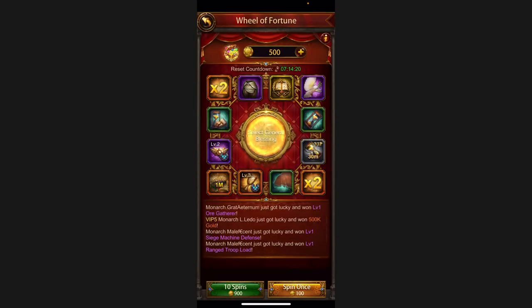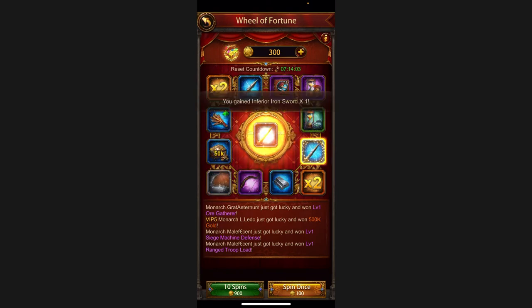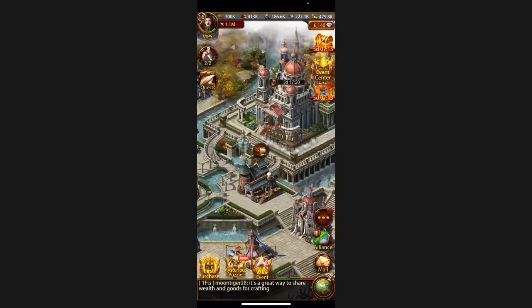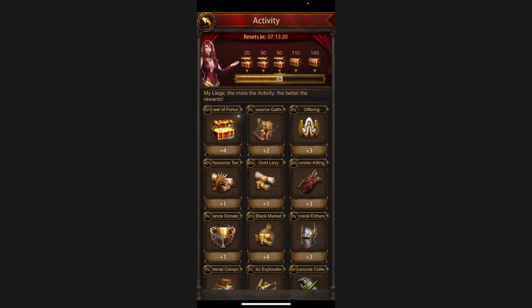Then there's the Wheel of Fortune — it's a lucky wheel, you just click spin once and see what you get. You get 100 coins every day for one spin. I haven't spun in like four days so all the points are accumulated. I was hoping to get gold and gems, which I value most, but I did not get any of that. How unlucky am I! But that was the Wheel of Fortune.